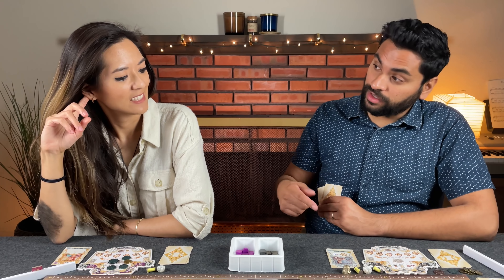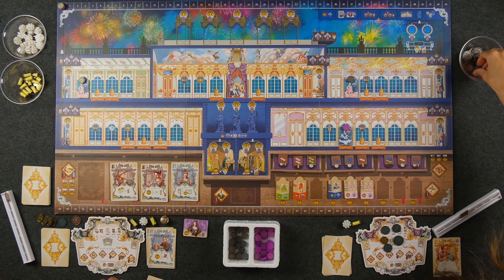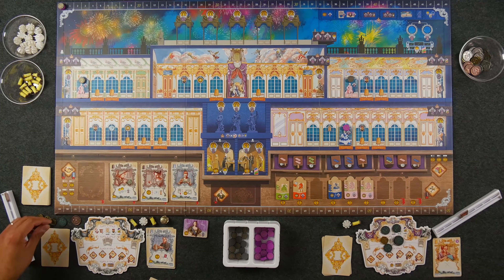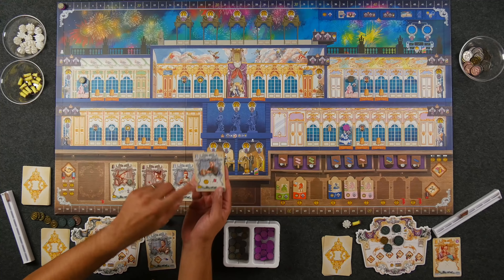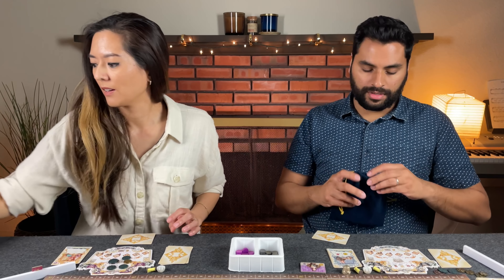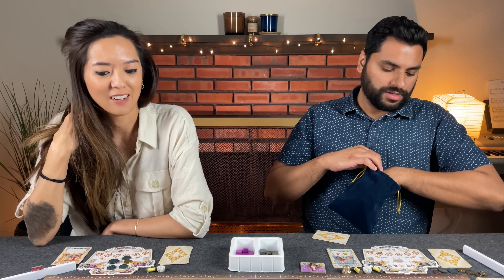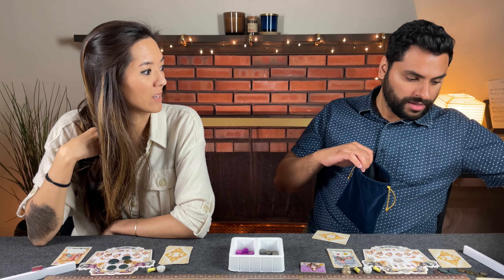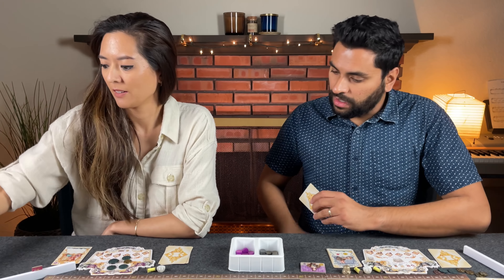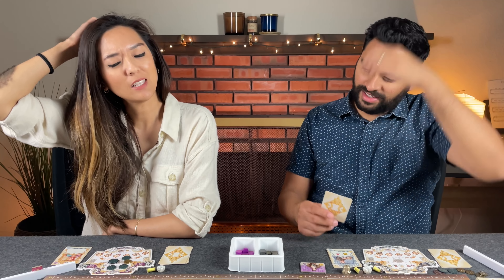Naveen plays his silver card to take the queen's favor, gaining 5 coins and reclaiming first player. As the card's bonus he spends one coin to draw randomly from the bag and draws a strong resource tile, keeping it for its color. Monique realizes she was worried Naveen would tailor a garment she wanted, but also couldn't know what colors he had since he drew randomly. Naveen acknowledges it's back to Monique for her final action.